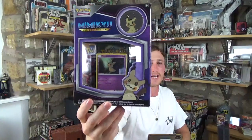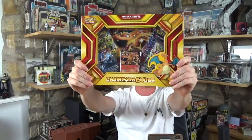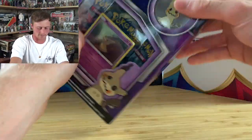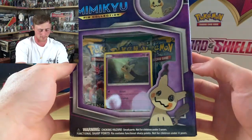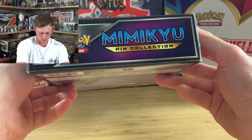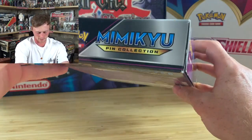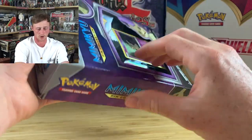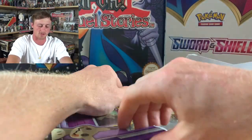This one is the Charizard EX box and the Mimikyu pin collection box. This one has got a Mimikyu pin, believe it or not, three boosters, and a cool Mimikyu card. And this one has got four boosters, an EX Charizard, and a massive Charizard card. I've got a lot of these collected over the last few months and never got around to opening them.